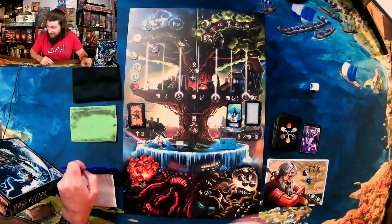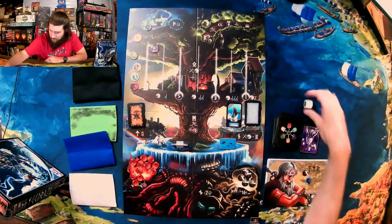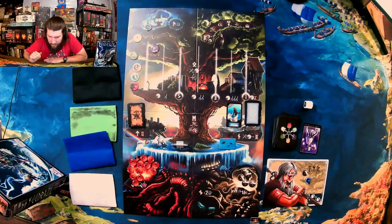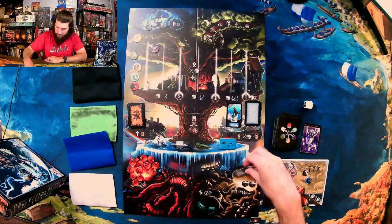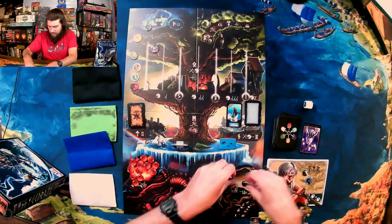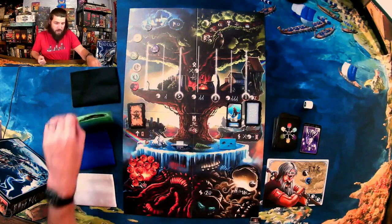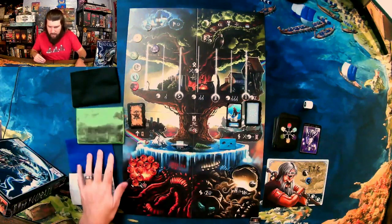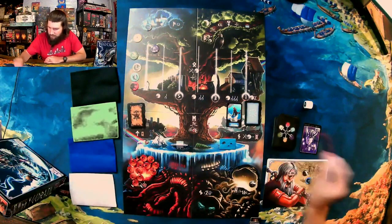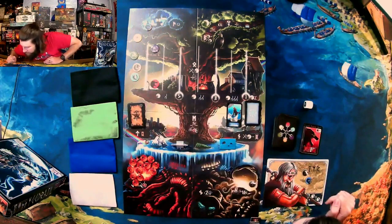The only reason I got two rolls was because of Tyr's ability. He goes into there. Final action — I'm gonna go ahead and move five of these warriors into the green bag since that's where I'm gonna be going next. Those are my three actions.